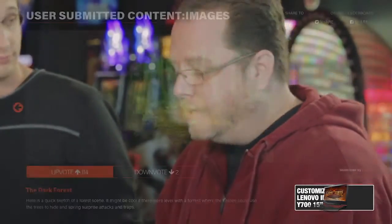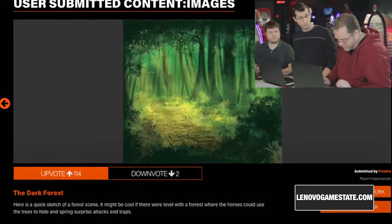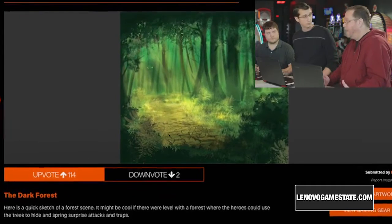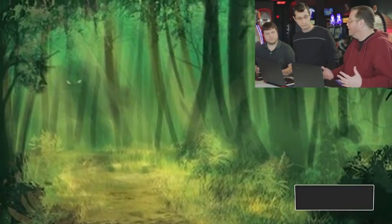For mine I have 'The Dark Forest' by Pendra. Here's a quick sketch of a forest scene — it might be cool if the heroes could use the trees to hide and spring surprise attacks and traps, and you can see hidden in the back there's a little monster creeping behind. Those are things we love to see. It gives us some ideas of gameplay elements and cool things we can do to help flesh out a level. It really added to the discussion process when people left a caption describing what the environment was. Even if you don't see a reply from us, know we're reading everything — the whole team is going through those and it's awesome, so keep participating.